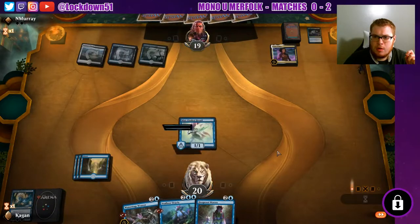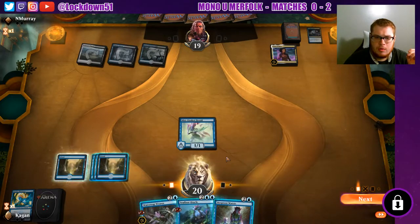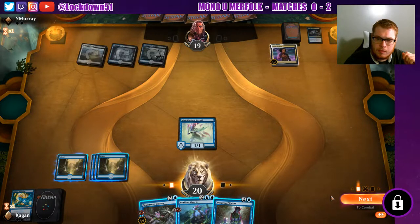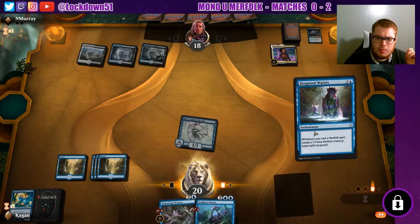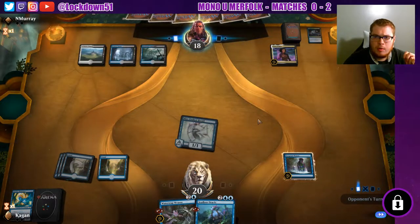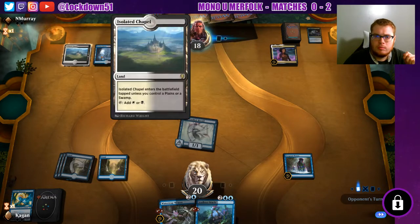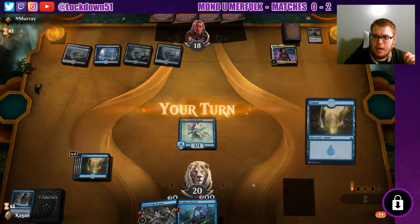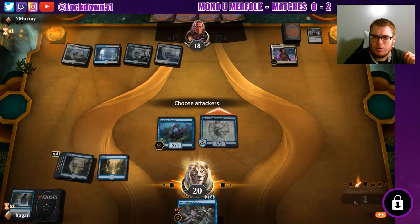All right, Ben is gone. Whenever an opponent attacks you can deal damage to gain two life — fair enough. Let's go ahead and start setting up our board. Do you have an answer for Deep Root Waters? Hovering over it — and they do have an answer. All right, so the control is heading in, but we do grab our extra island, so now we can get some card draws going and refill our hand a little bit.